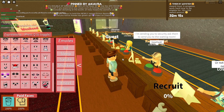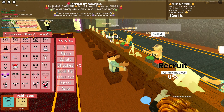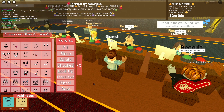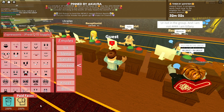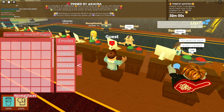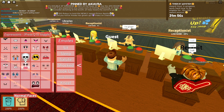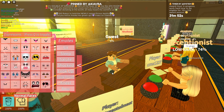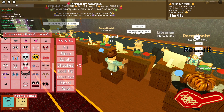First, go on our game and pick the group game name. It's called Kappa's Kingdom. Then click the join button. You should then be in our group and your rank will be recruit. Then join Kappa's Kingdom game again.